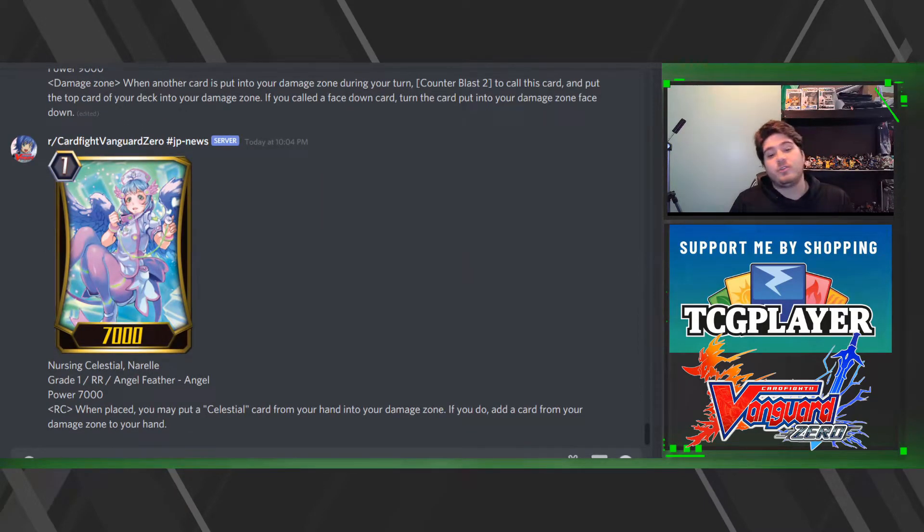Then we have Nursing Celestial Naral: on place, you may put a Celestial card from your hand into your damage zone; if you do, add a card from your damage zone to your hand. This is basically a fundamentally weaker version of No Sale at grade one. You'll play her because of the Celestial name, but that's about it.